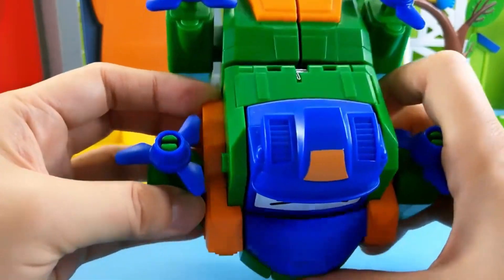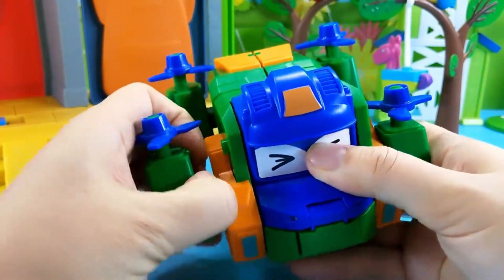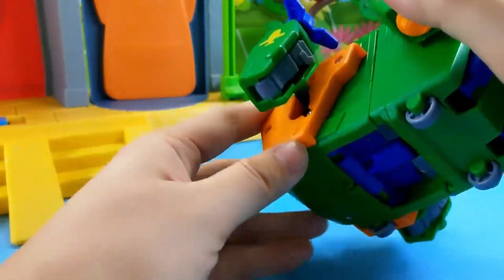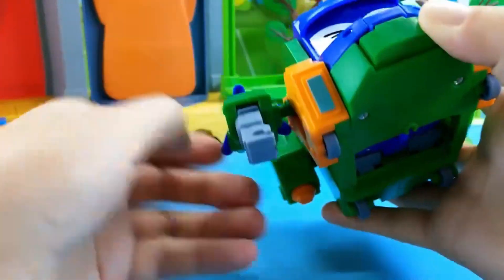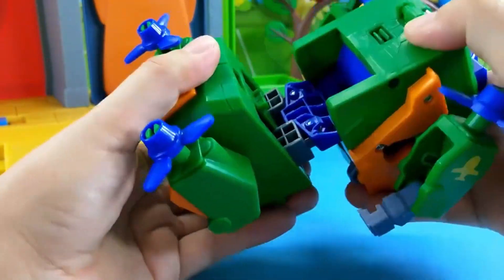It even has a cute expression during transformation. These sides can be opened — super cute! Where are the arms? They rise up here! Look at his hands — take them off from here and here. Looks extremely cute.